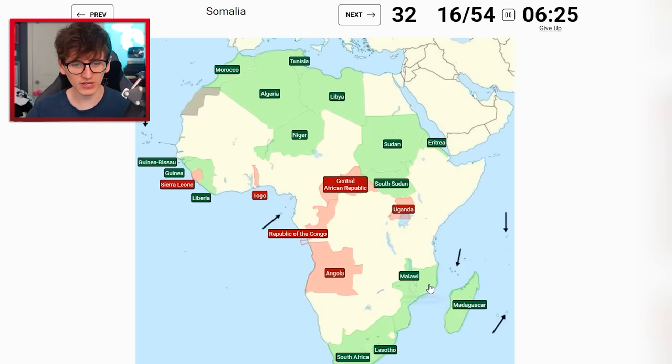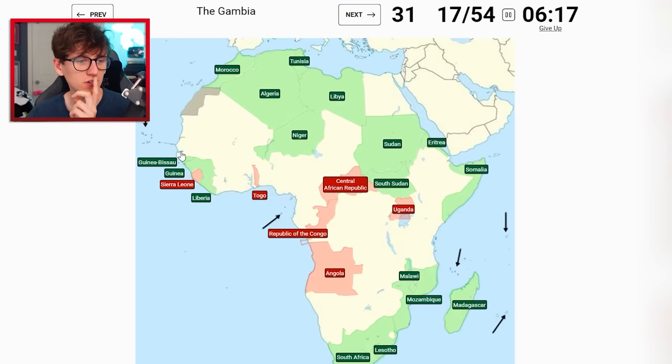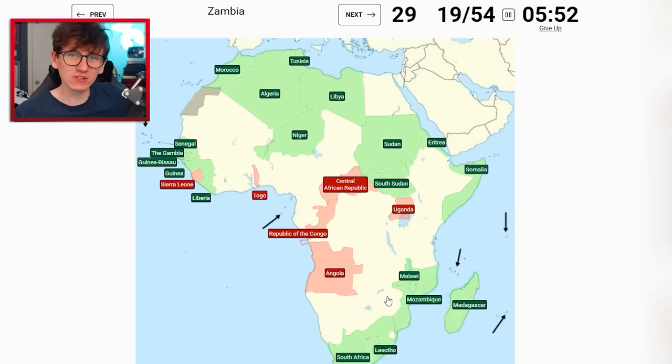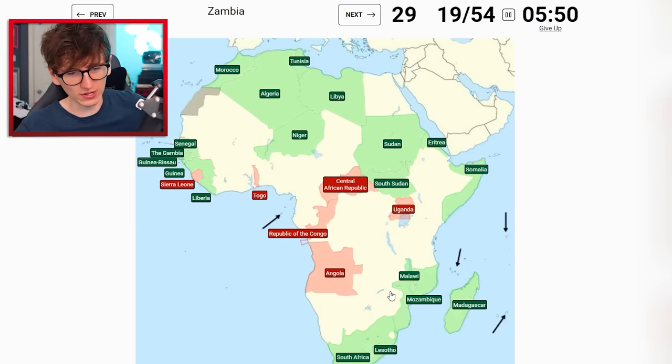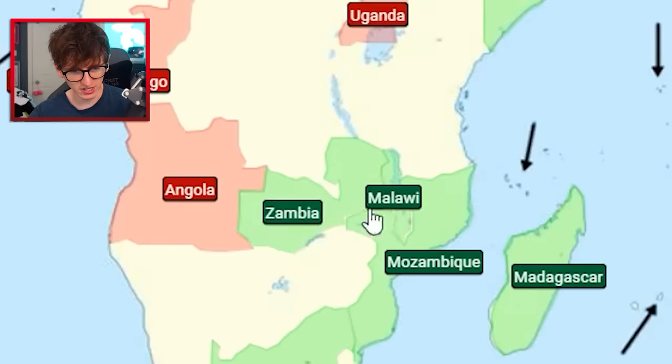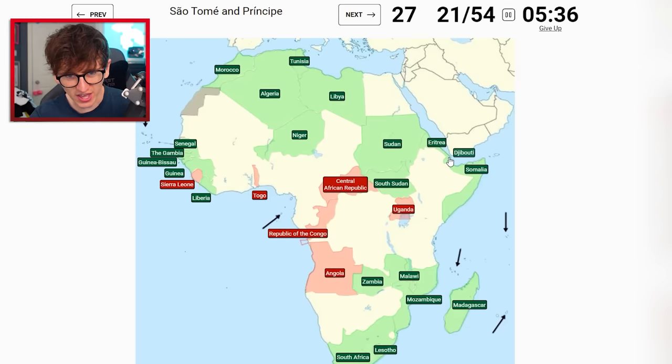Mozambique is there, Somalia is there, and The Gambia is the river - yes! Senegal surrounds The Gambia - there we go. Once I've learned a few little tricks, I don't think this is going to be too difficult. Zambia and Zimbabwe are both around here. I think Zimbabwe is the round one, so I'm gonna go here for Zambia - yes! It takes up the whole area.